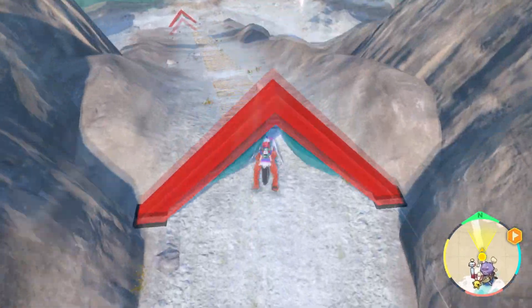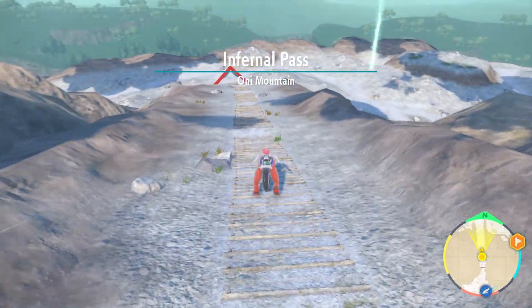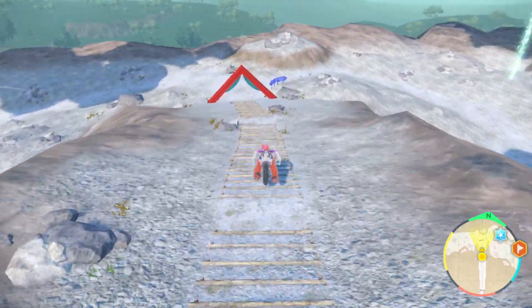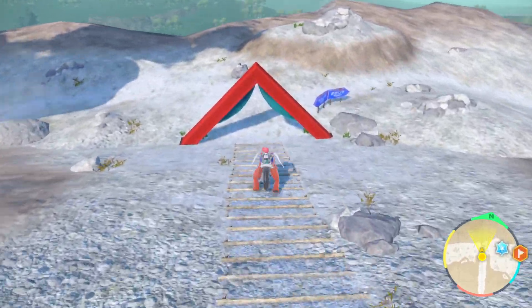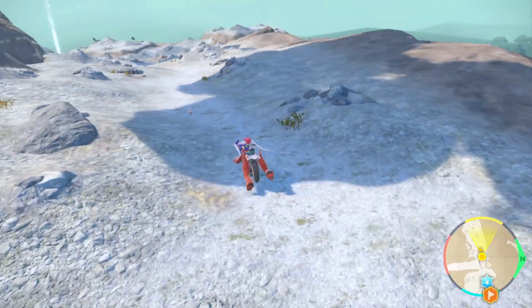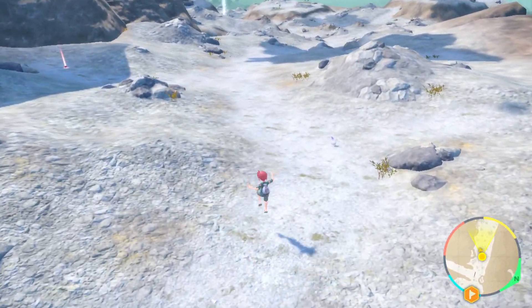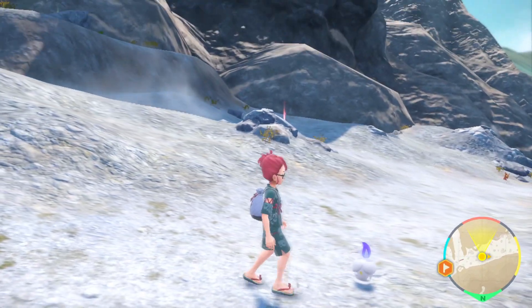You can increase those chances by eating a sandwich that boosts ghost-type encounter rates, which would be sandwich recipe number 117. It's not necessary though — you should be able to find Litwick relatively quickly, so just roam around in this light colored rock and sand area and you should be able to find it.